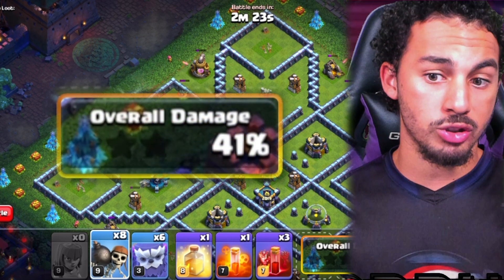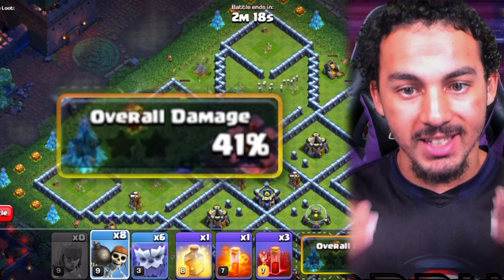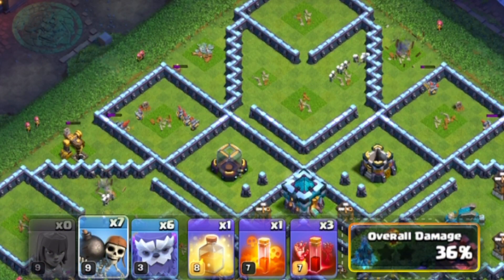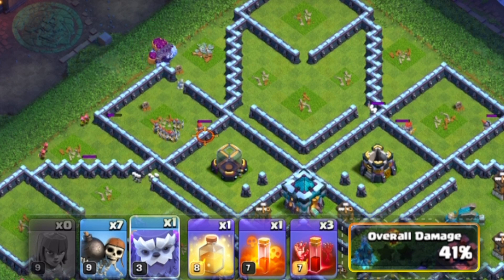By the end of this you should have at least 41 percent, which is important — percentage is key to this. So drop in a wall breaker to open the wall for your yetis. Once the dark elixir drill goes down, drop in five of your yetis to go into the base.